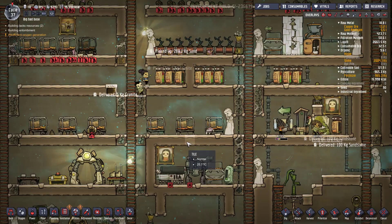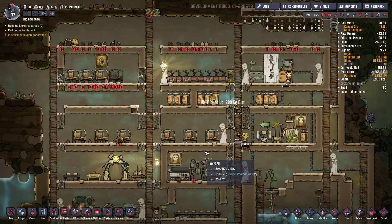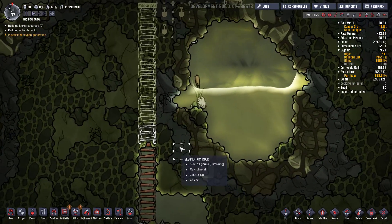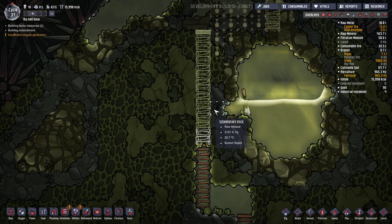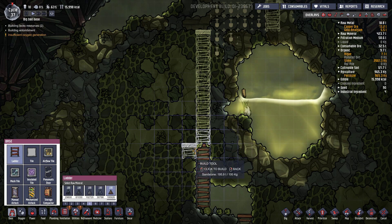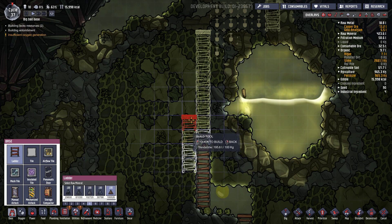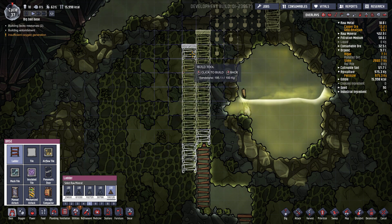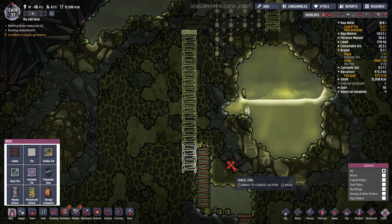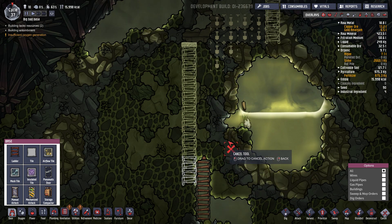Au niveau de l'oxygène on arrive bien à empêcher la contamination de passer avec ce système-là. Je suis assez content de l'idée là, sans vouloir me lancer des fleurs. Alors qu'est-ce qui me rappelle la fissure dans mon exploration sur la poche d'eau sale ? C'est en haut ? Effectivement. Vous avez l'œil hein, ça fait plaisir. On va passer sur la gauche. Je vais annuler ça. Ça devrait aller.